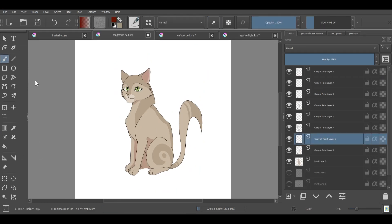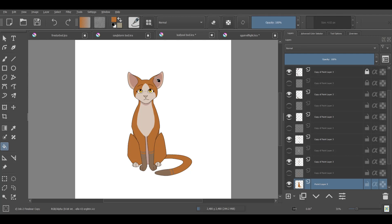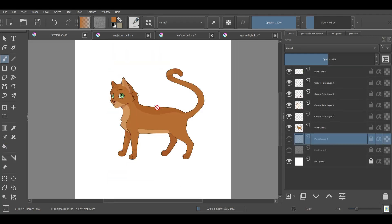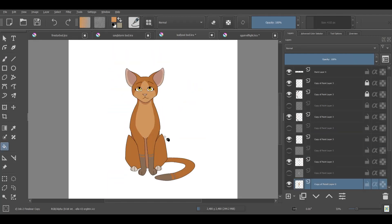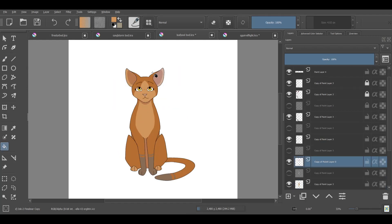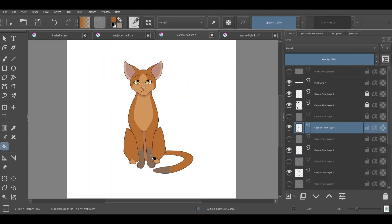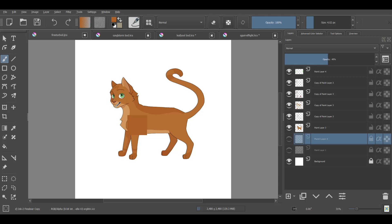Leafpool and Squirrelflight would most likely be orange tabby cats. This is because ginger and red are both orange coat colors, and for she-cats to be orange, they must receive an orange allele from both parents. Eye color is way more confusing, so I'm just going to pretend that it's like human eye color. Luckily, both Sandstorm and Firestar have green eyes, which means both she-cats would also have green eyes.